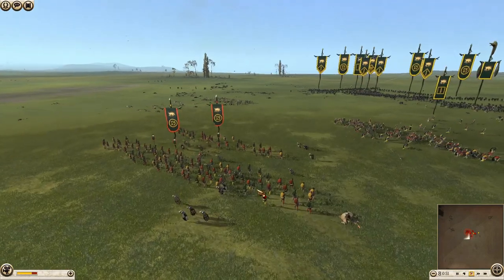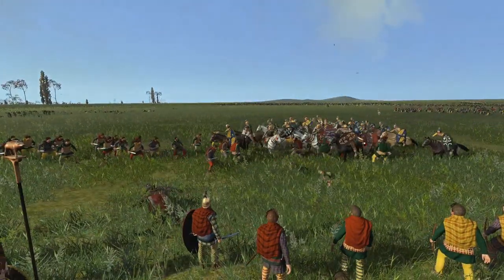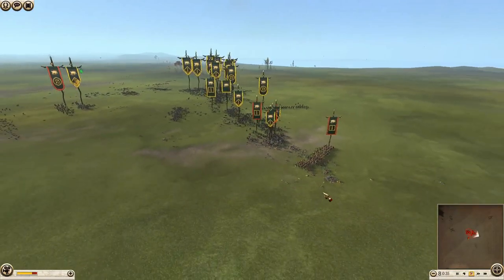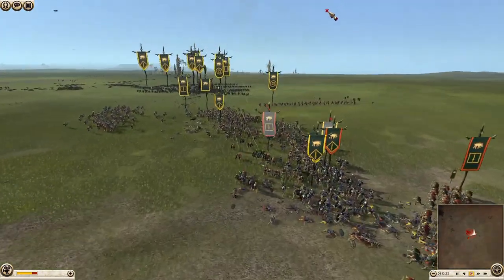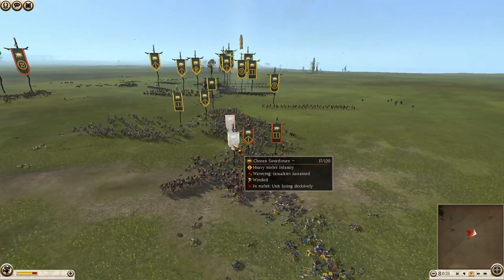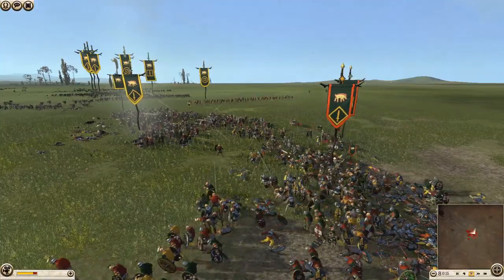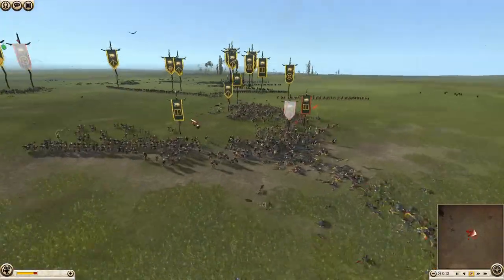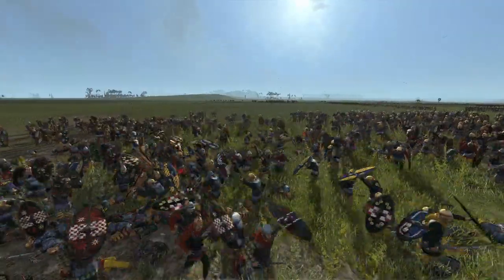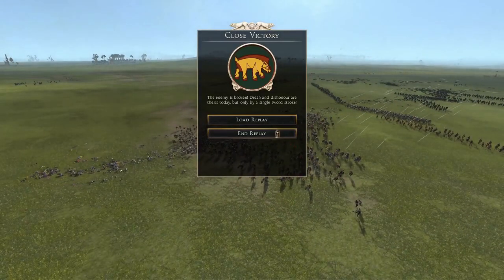It looks like he's sending his archers in. This heavy horse will do the damage — nice little charge there, that'll break. And that's kind of it. Probably the most decisive out of all of them. This one could have gone either way at any point, but as soon as the general died, that was by far and away the final nail in the coffin. He's going to get one more victory and break these Chosen Swords who've been holding at 12 men. But it's all now wavering — the general dying is just too much. Oathsworn, Chosen Swords — the lot waver and break. A close victory for the Arverni as they beat the Arverni.